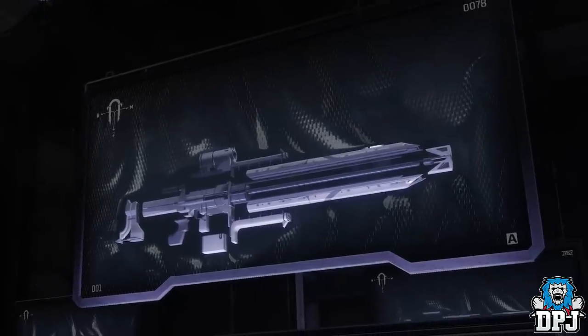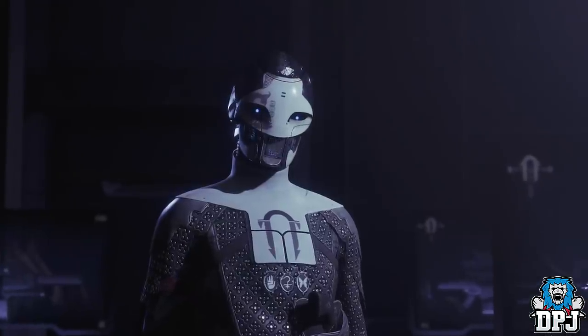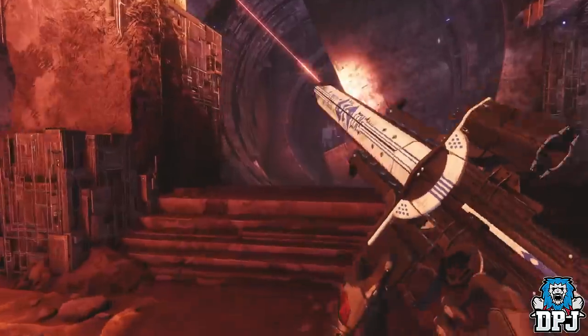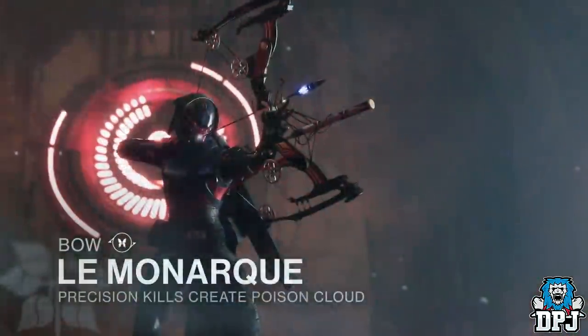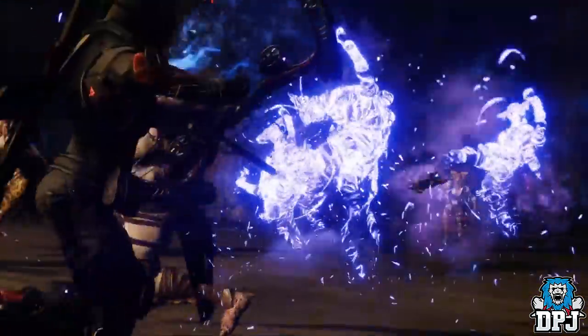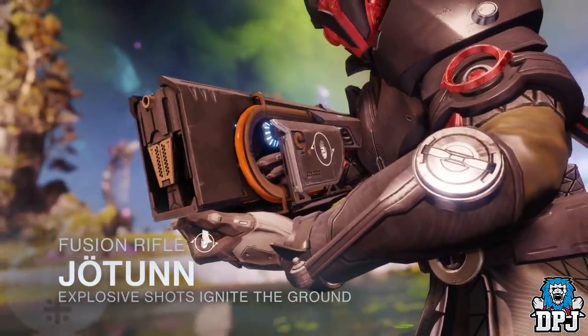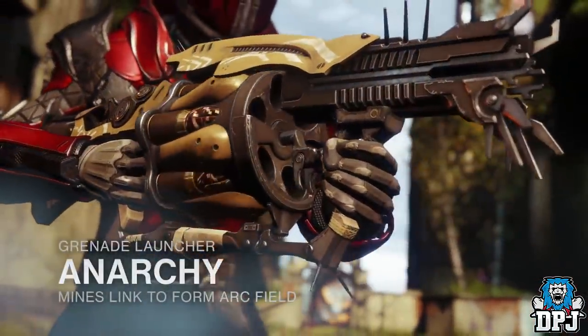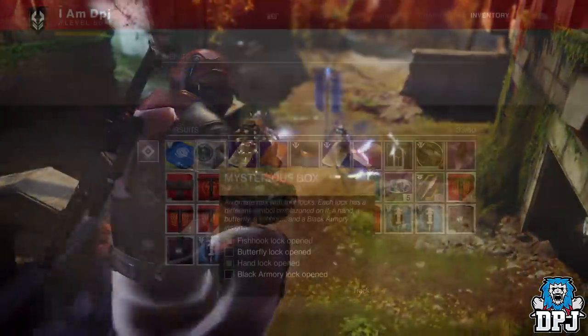With the Black Armory DLC there hasn't been much of an inclusion of many new exotics. We get 5 in total, besides any sneaky hidden ones Bungie haven't told us about. The 5 are: the Izanagi's Burden Sniper Rifle, the Lorentz Driver, the Jotunn Fusion Rifle, the Anarchy Grenade Launcher, and the Last Word Hand Cannon — the classic Destiny 1 weapon everybody wanted to see return, and it's returning.